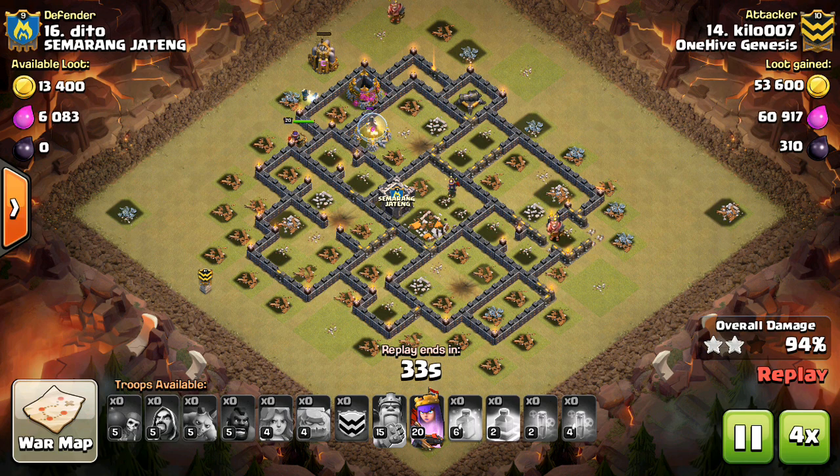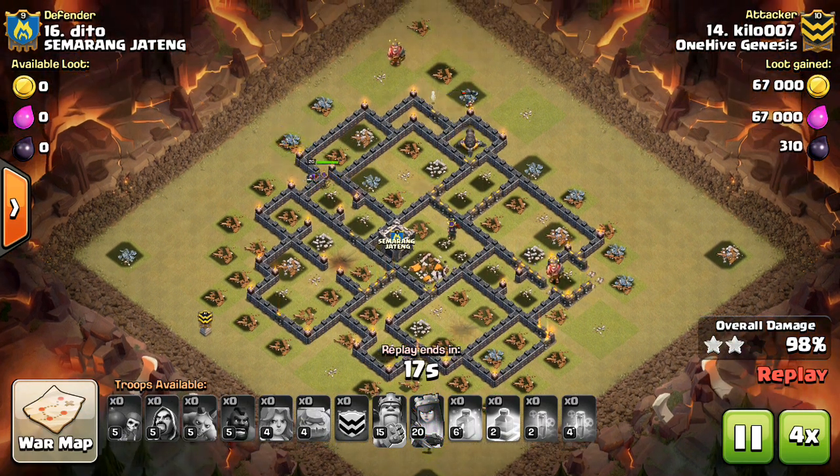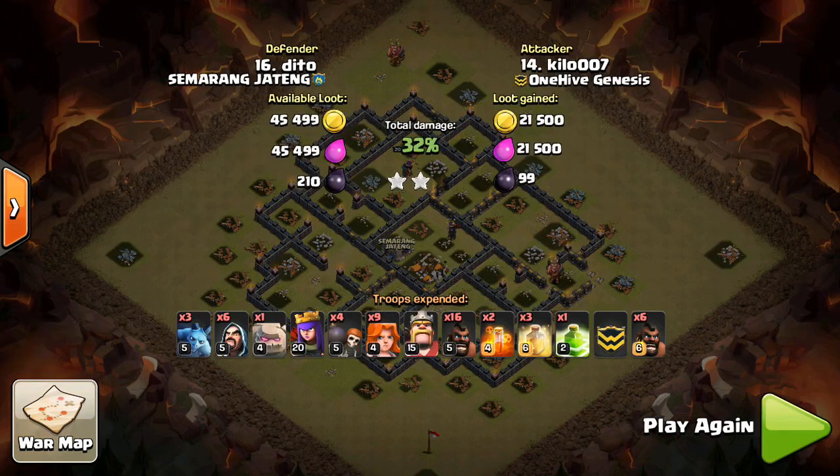Mortars and cannons aren't as big of a priority. And finally, always deploy your balloons earlier rather than later because you want to protect your kill squad. Your kill squad is much better at cleanup than your balloons, so it's better to have more of your kill squad left than more of your balloons left.